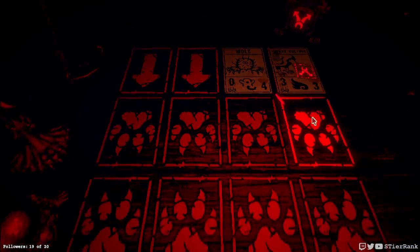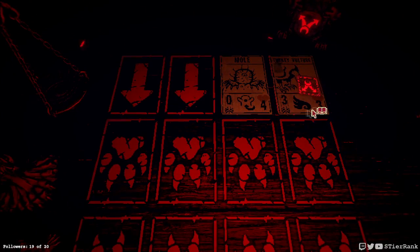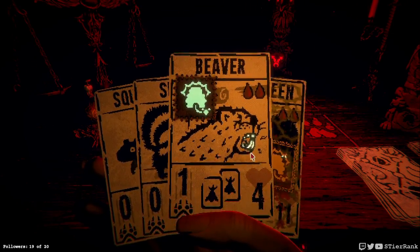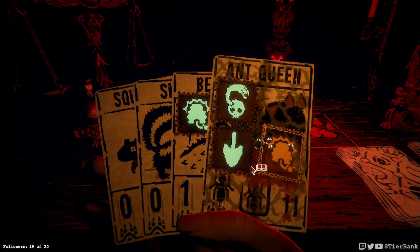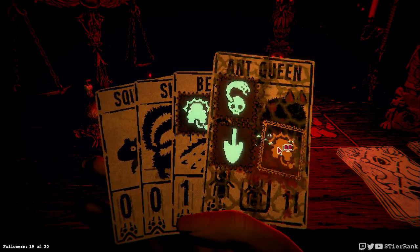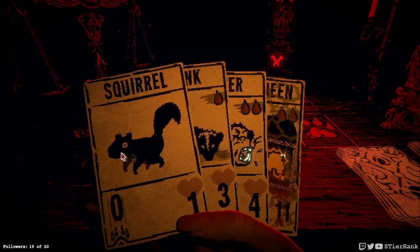Turkey vulture has bifurcated attack — oh jeez. So it's going to attack down this way. I don't have anything with mighty leap. The beaver is only going to do one damage at a time. I could slow down the turkey vulture a little bit, but that's just not good enough.